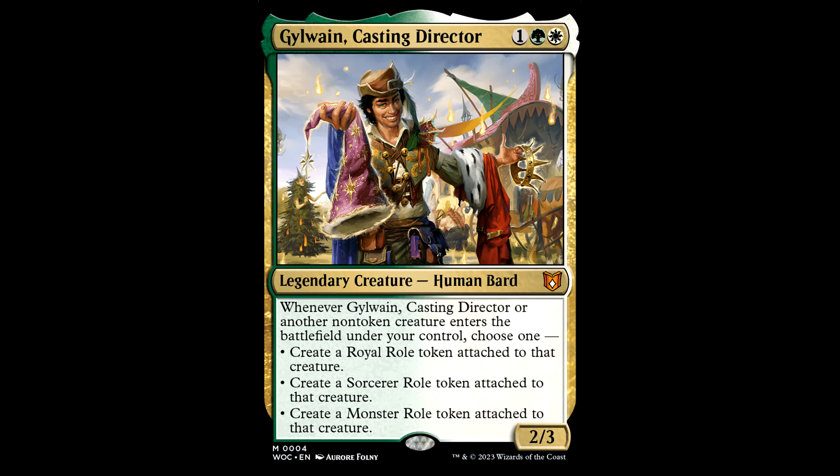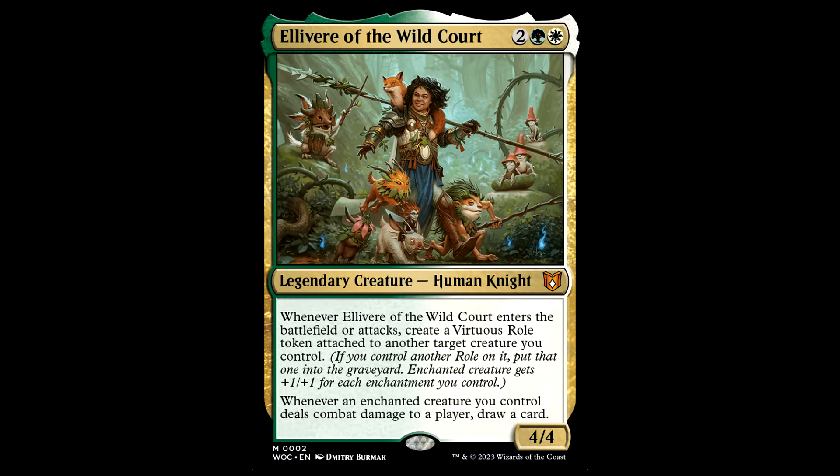But this guy takes the cake — Gilwayne, Casting Director. One green and a white for a legendary creature Human Bard, it's a 2/3. Whenever this guy or another non-token creature enters the battlefield under your control, choose one: create a Royal Roll, a Sorcerer Roll, or a Monster Roll token attached to that creature. This guy is going to put auras on your dudes without asking — it's pretty good for getting auras on your creatures.